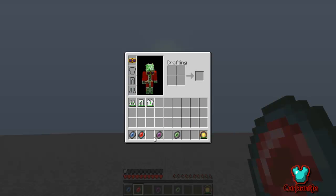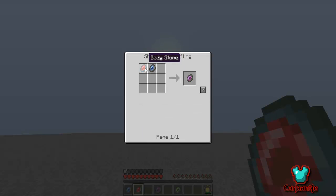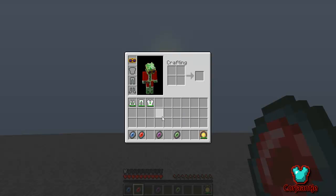The combo stone, or the life stone, is just a combination of the soul stone and the body stone in one. So this thing will heal you and feed you.